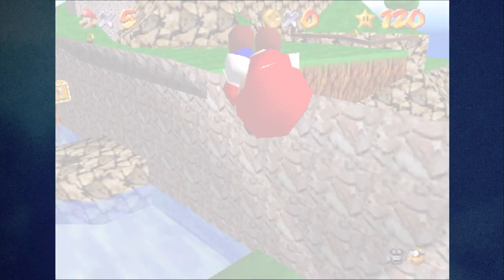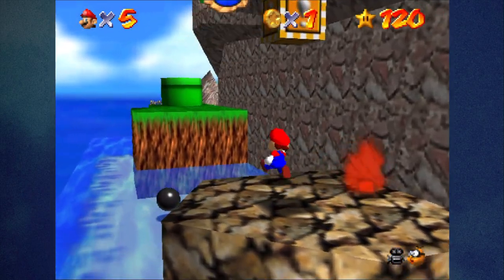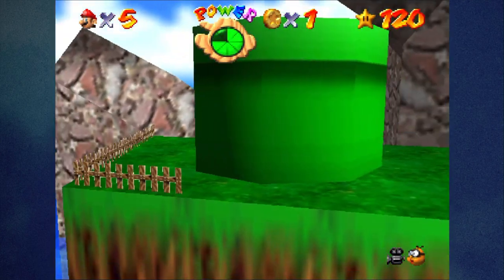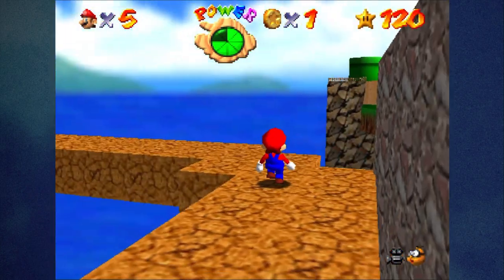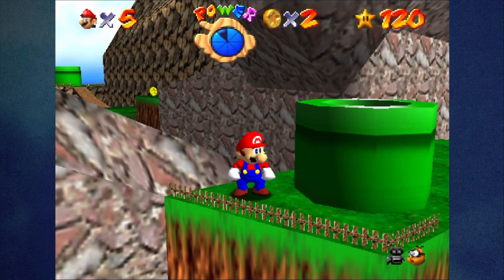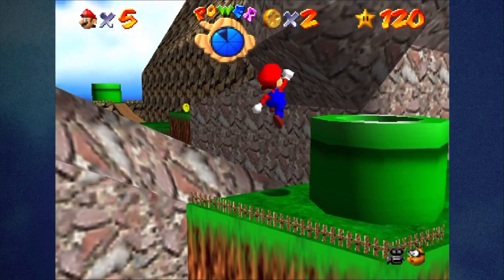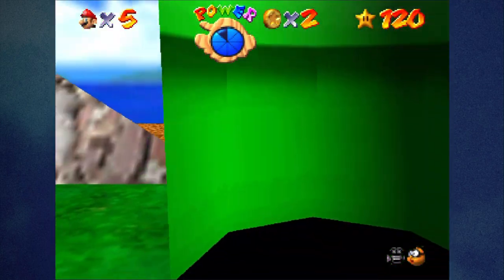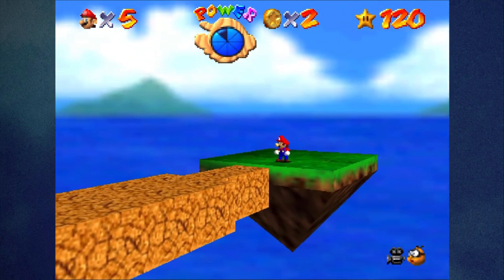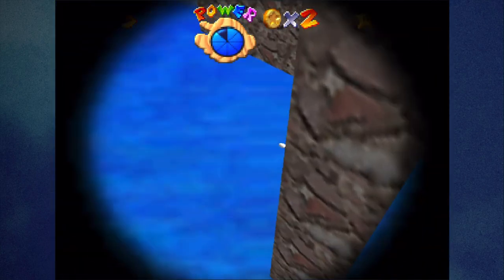The second to last one is in Tiny Huge Island that I forgot to show off. It can only be done when Mario's big on the small island. It's this little coin when you find the five secrets of the tiny island. We can teleport there but we have to use the switch, so this is a one-way. Otherwise we can't long jump back and we'll just die.